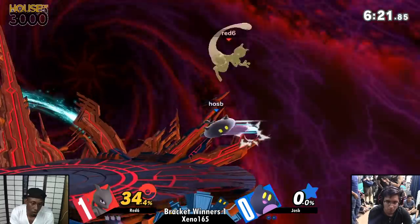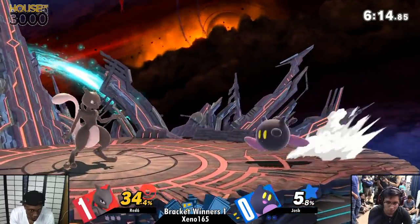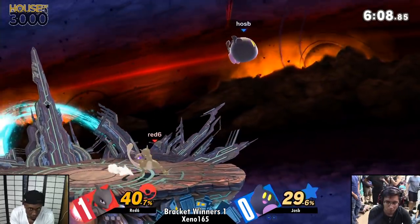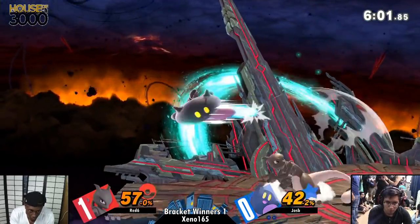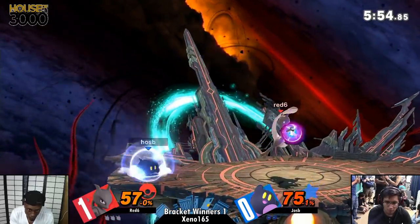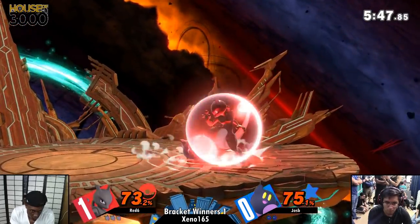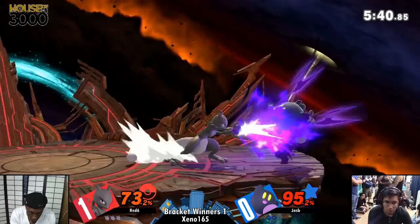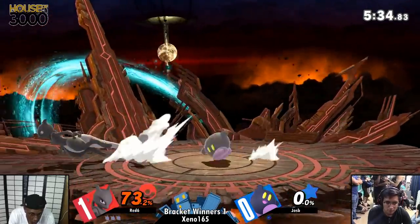Kirby getting these very dainty hits, not really doing any damage here. Mewtwo getting a commanding lead early on. While he has been getting the copy ability, he just hasn't been using it to effect. Interesting interaction — you saw the two shadow balls going under each other. That's too risky; you don't want to land on him. You know how you can cancel the charging with jump? So it'd be like Kirby with the copy ability charging, jump, charging, jump again — with the mixups. Shadow Ball runoff fair gives Red 6 a commanding lead right now.